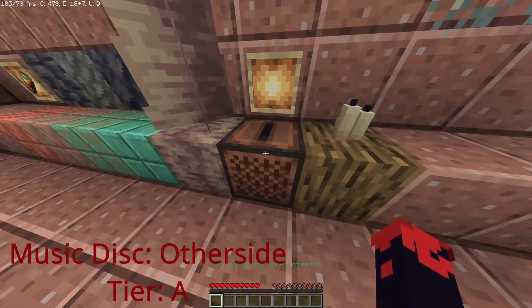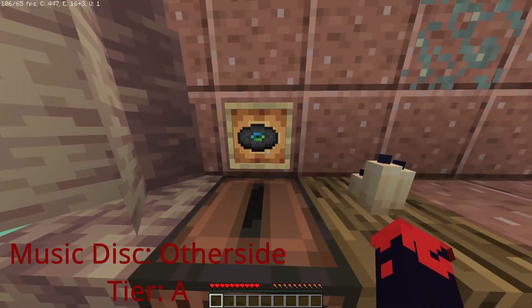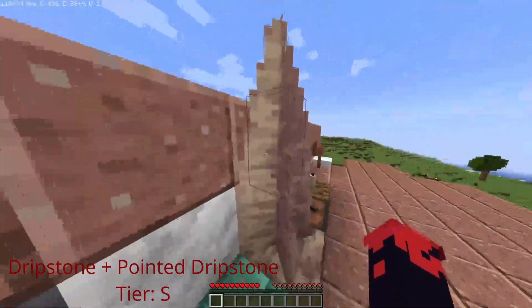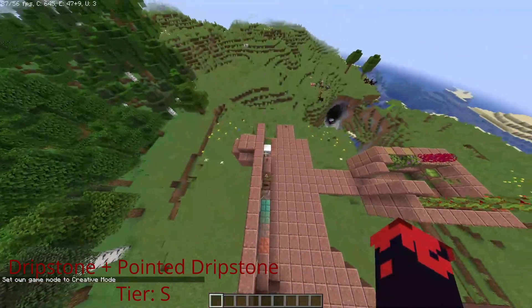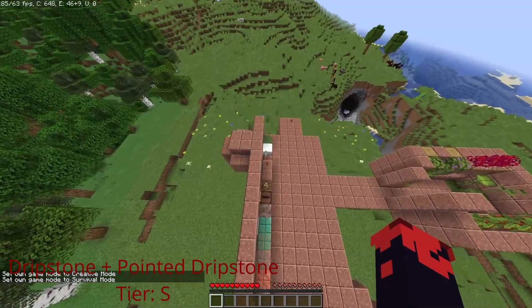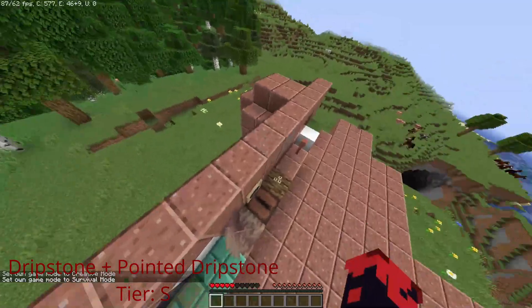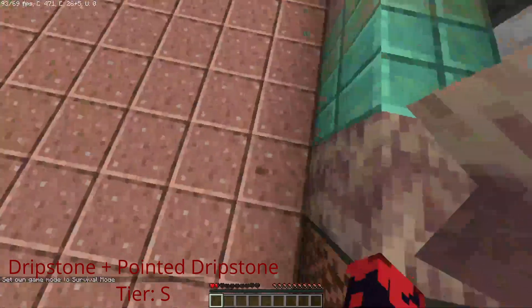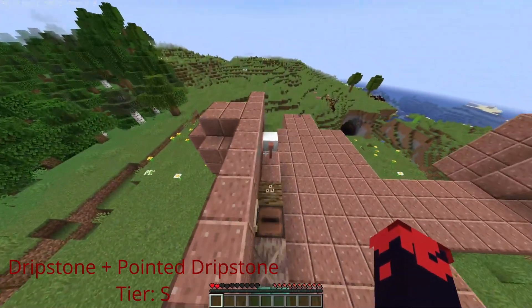The Other Side music disc is just a new music disc — go find it yourself if you want to listen to it. Dripstone is a really cool block that will slowly drip the liquid above it into a cauldron, so you can now get infinite lava in the game. Also, if you jump on it you take more damage than falling on a normal block, so it's basically a spike — great for parkour scenarios.